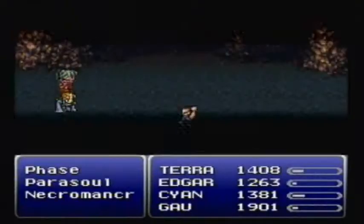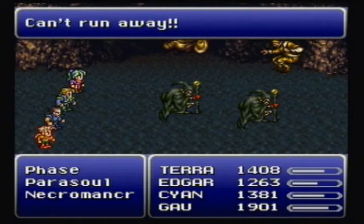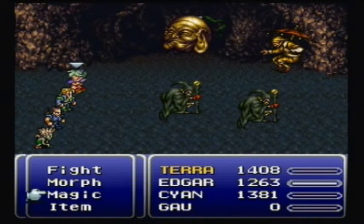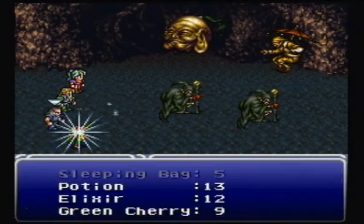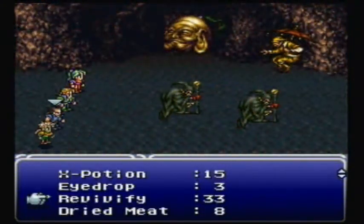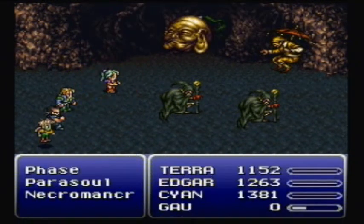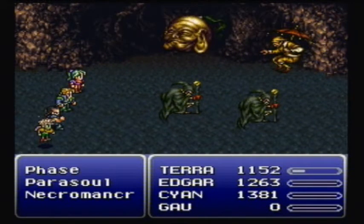No! Oh jeez, I thought that was the other thing. This is really, really bad. Bolt 2, Cyan you use an item - you use a Revivify on Gao. And Edgar, you use Cure 2 on Gao. While Terra can start trying to take these guys out.